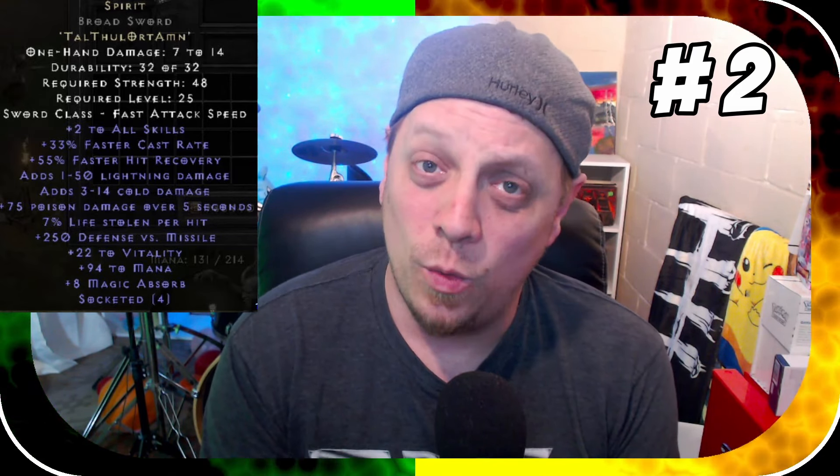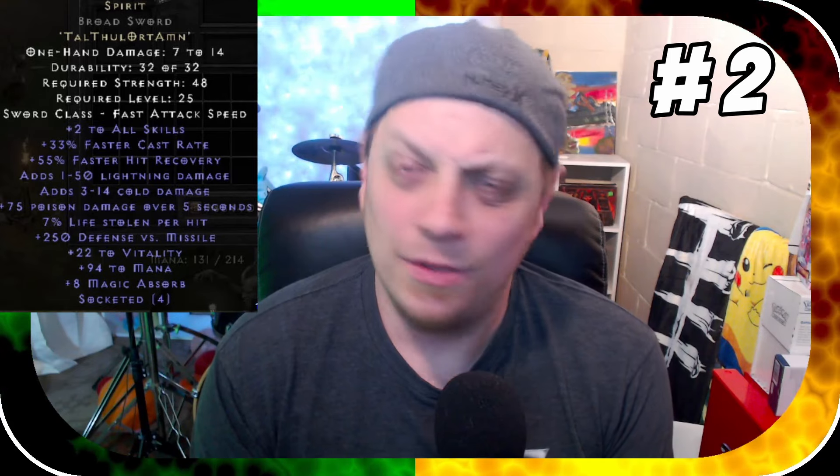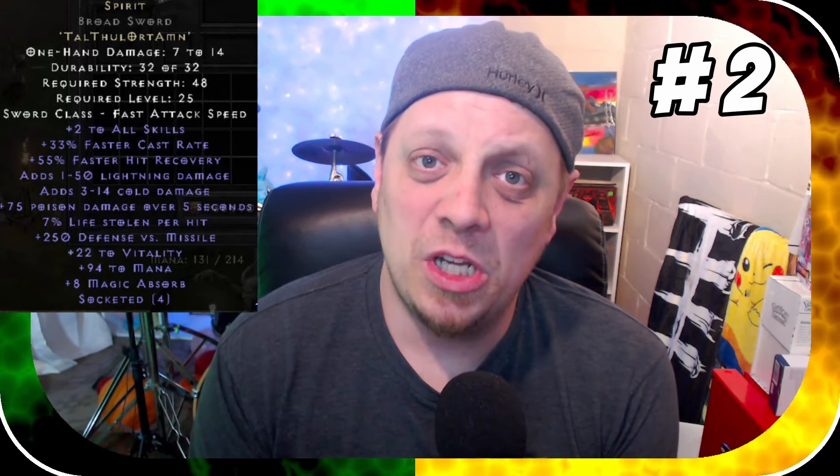Being able to put Spirit on your weapon or your shield gives incredible versatility. Unfortunately, Spirit shields for some classes are locked out until you hit the 156 strength requirement to use a Monarch, but paladins can four-socket a shield and have it far earlier and cheaper. Spirit weapons also get a bunch of life leech and poison damage, though Spirit swords are typically used for casters.